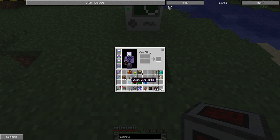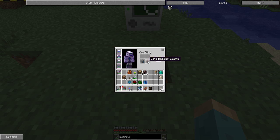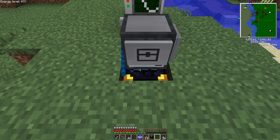We're going to go ahead and make the turtle into an engineering turtle — that's a turtle with a crescent hammer. We're also going to make it a gate reading engineering turtle, which allows it to read the same stuff that a normal gate would be able to read off of this thing. Love that addition. So now we have a gate reading engineering turtle.